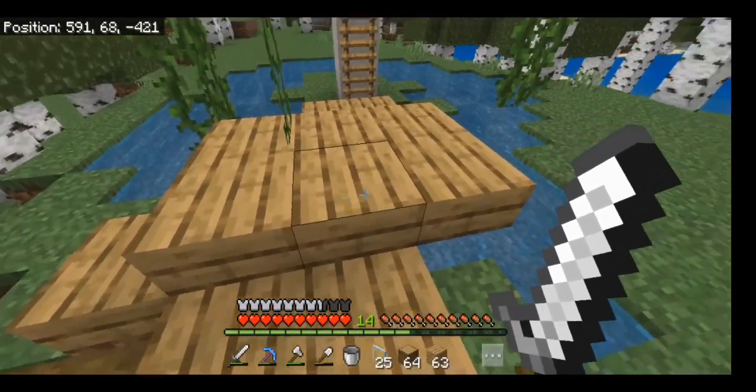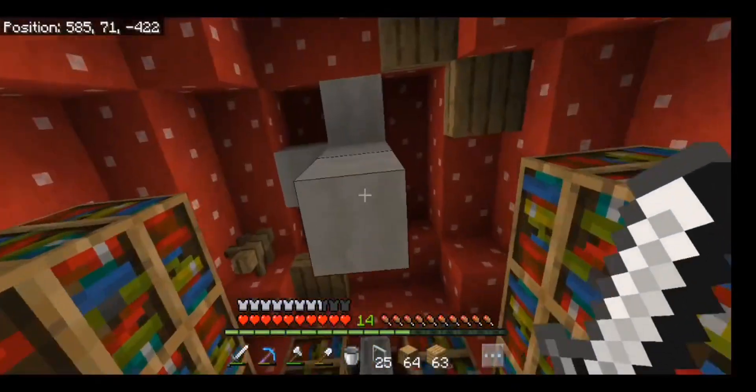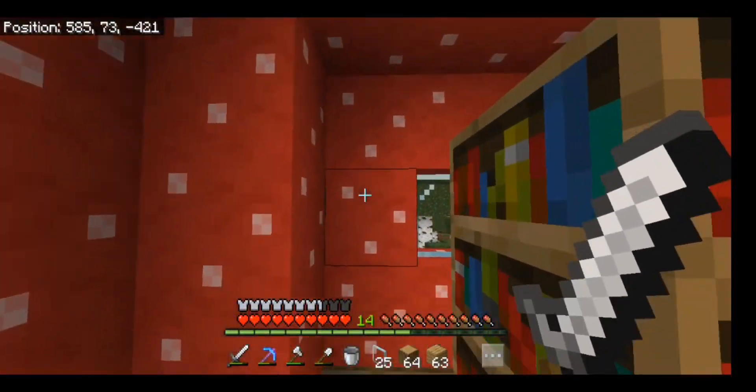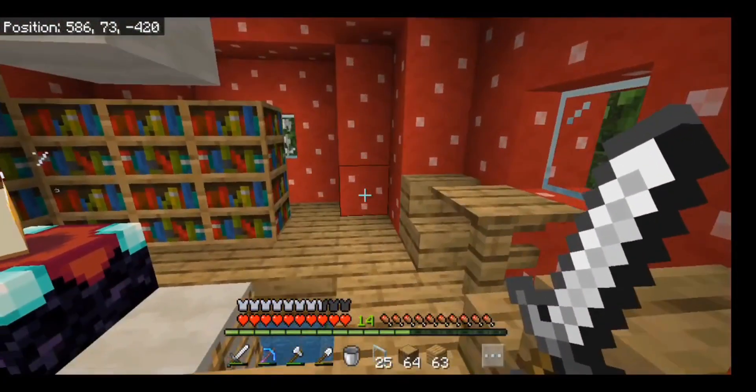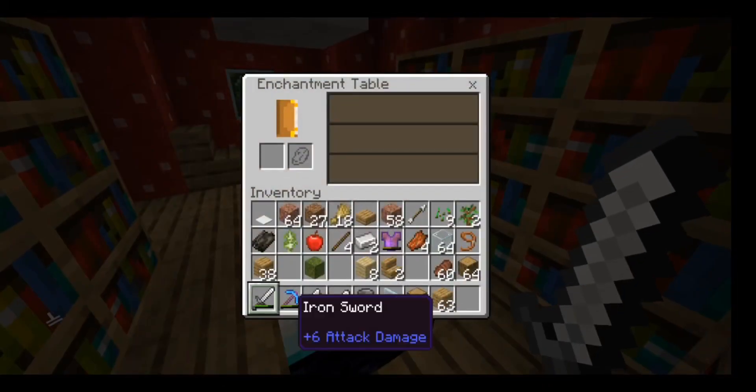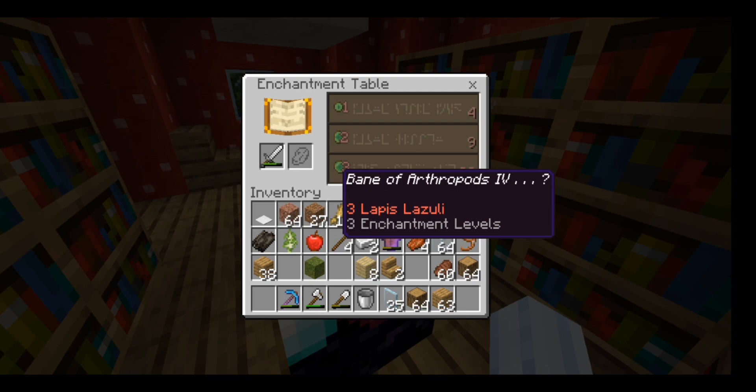I'm going to be changing this bridge off camera. This is an enchanting room inside of a mushroom, so yeah it looks pretty cool. It still works for level 30 enchantments.